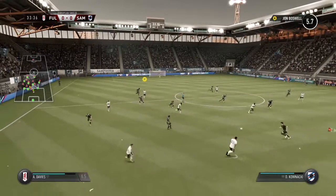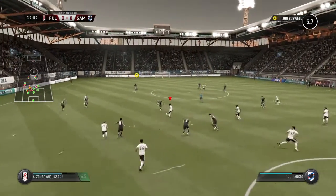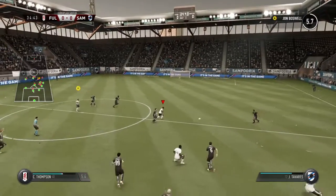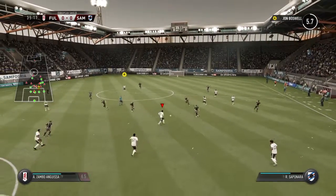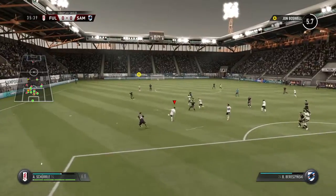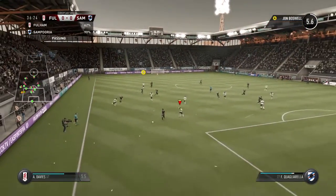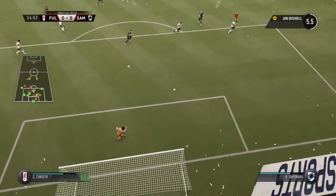Excellent interception, good vision. Fulham looking for victory today — they know it won't be straightforward. Pagliarella — that pass never looked like reaching its target and they're away with the ball. We're looking at a well-coached team here, drilled in winning the ball back. Good vision — can finish it off. Fabrizio makes the save, a straightforward one.